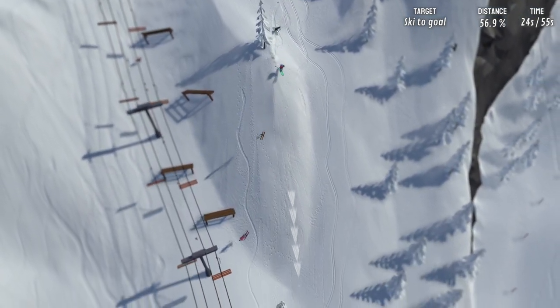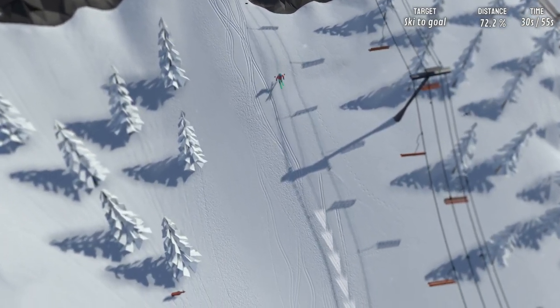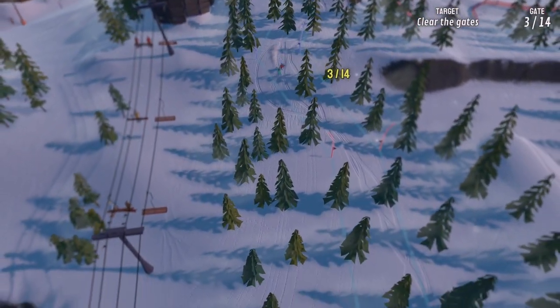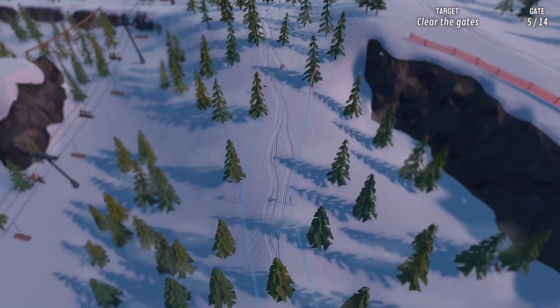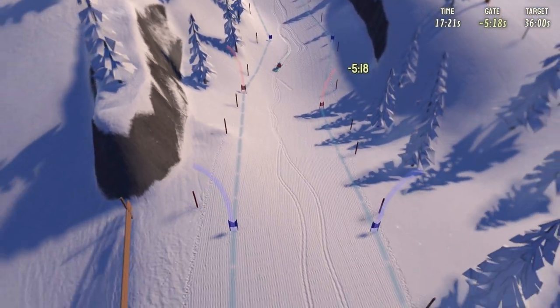To access that menu you need to press Start, then the minus button — that will open your backpack. Here you can change between carving skis, twin tip skis, carving board, and twin tip board. You can also look at replays here, activate a send mode, and look through a telescope if you fancy an elevated first-person viewpoint, which is particularly impressive — it makes you wish the game had a full third-person mode too.